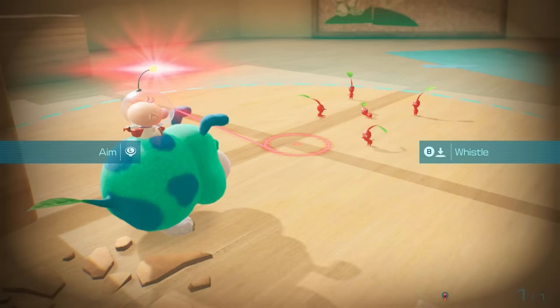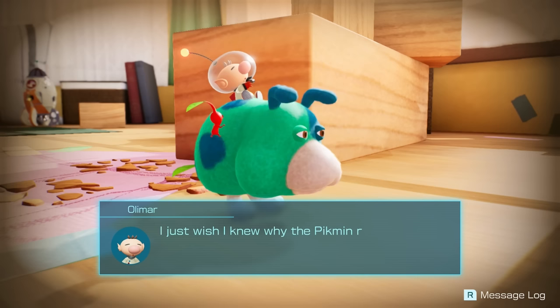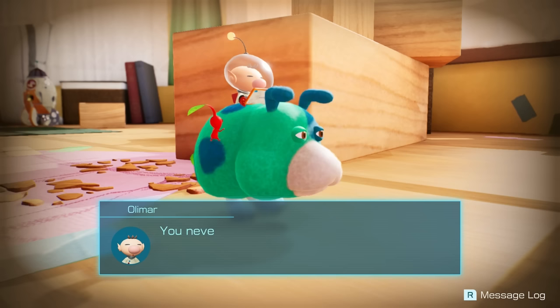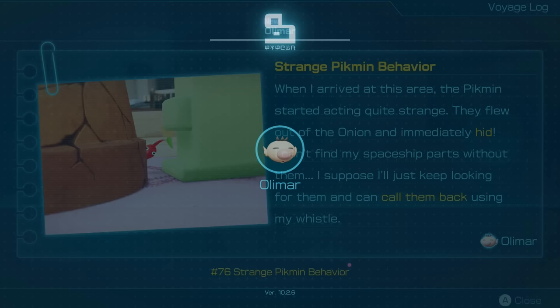Now I'll use B to call them back to me with my whistle. Get over here. This is kind of like a tutorial. That's how all games kind of start. I just wish I knew why the Pikmin ran away and hid in the first place. I better make a note of this in my voyage log.